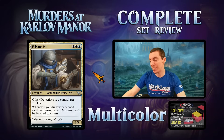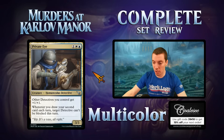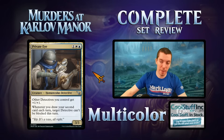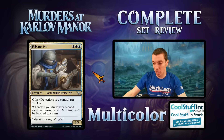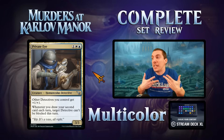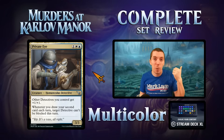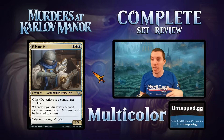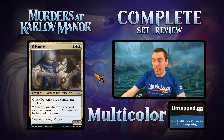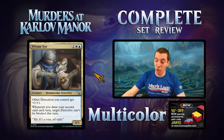Private Eye — Dimir uncommon 3/3 detective lord. One of your drives: the second card each turn, a detective can't be blocked. Good limited card obviously. For constructed, detectives don't have enough playable members — we see this all the time where there just aren't enough cards of each theme. No party deck, no landfall deck, no magcraft deck, no detective deck. Constructed no, limited definitely yes. It's also a 3/3 which is a decent size. Limited mechanic for sure.